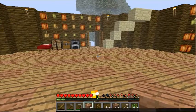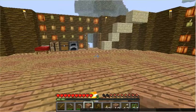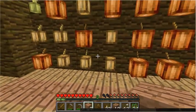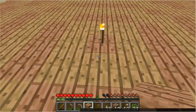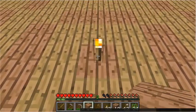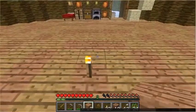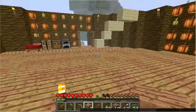This space is — I believe — 21 squares across. Let's check. Outside wall: 1, 2, 3, 4, 5, 6, 7, 8, 9, 10. So 21 including walls, 19 not including walls. I decided on an odd number — it just felt right to me versus an even number.